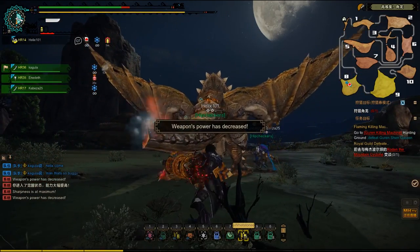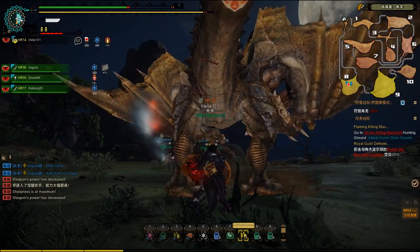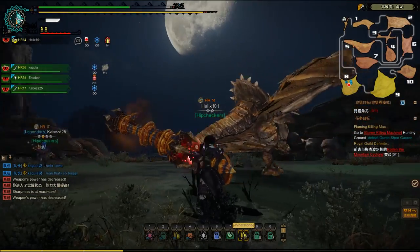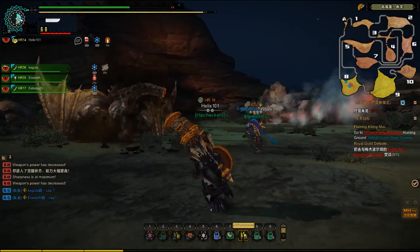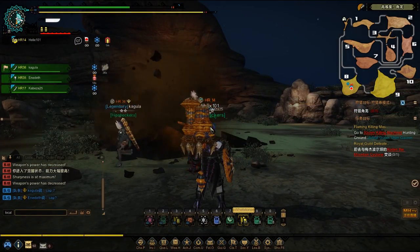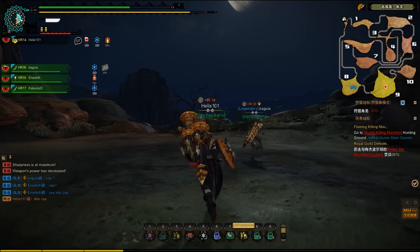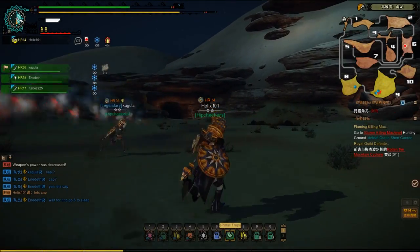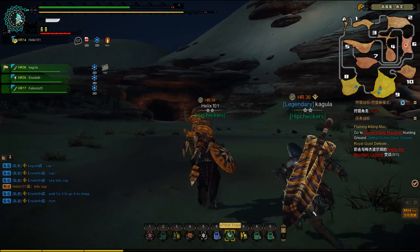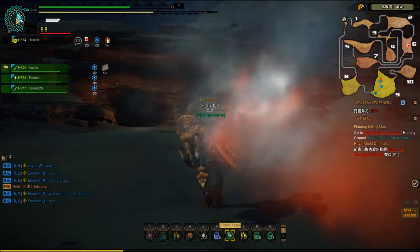It looks like he is enraged again, so he's gonna start attacking really quickly now. He's limping, so that means he's gonna go try and rest up and I believe we are gonna go try and capture him. Now I'm not sure what his resting point is — it might be zone 9. No, he is going to another zone again. So he's at zone 6, which I think is his resting point. End of Death said wait for it to go to 6 to sleep.